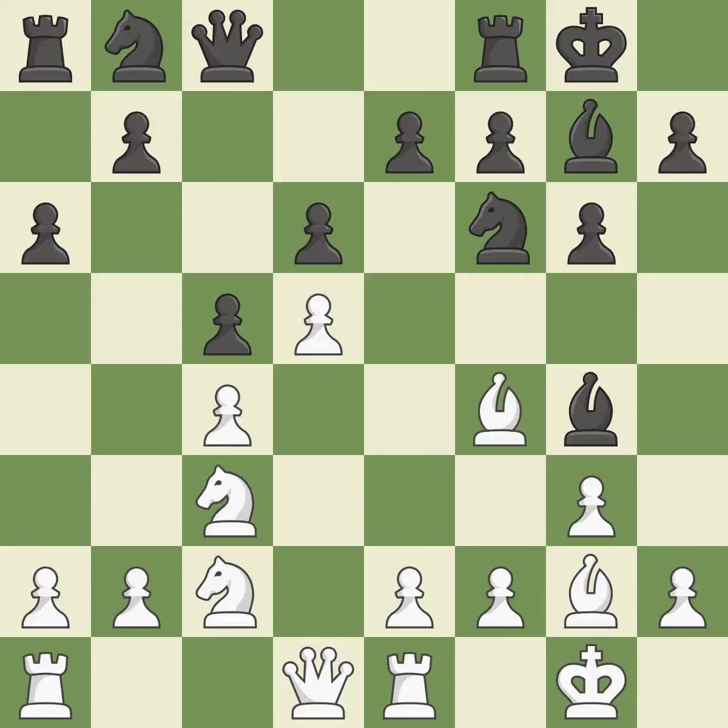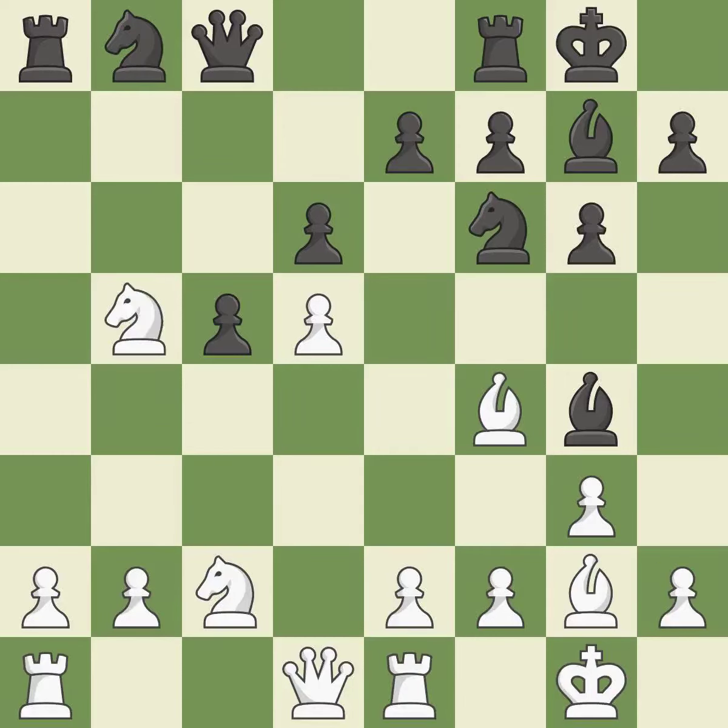A bishop moves out of its beginning square and into the action — that's good. This poses a threat to strike a knight — that's good. This seizes a helpless pawn — it is ideal. Backs off — it is ideal. Recaptures. A passing pawn could be promoted as a result of this — it is ideal.